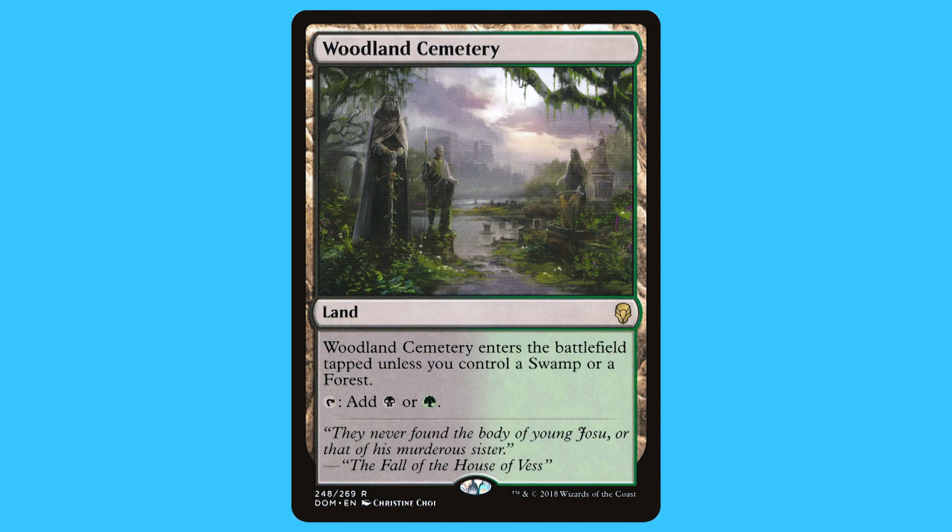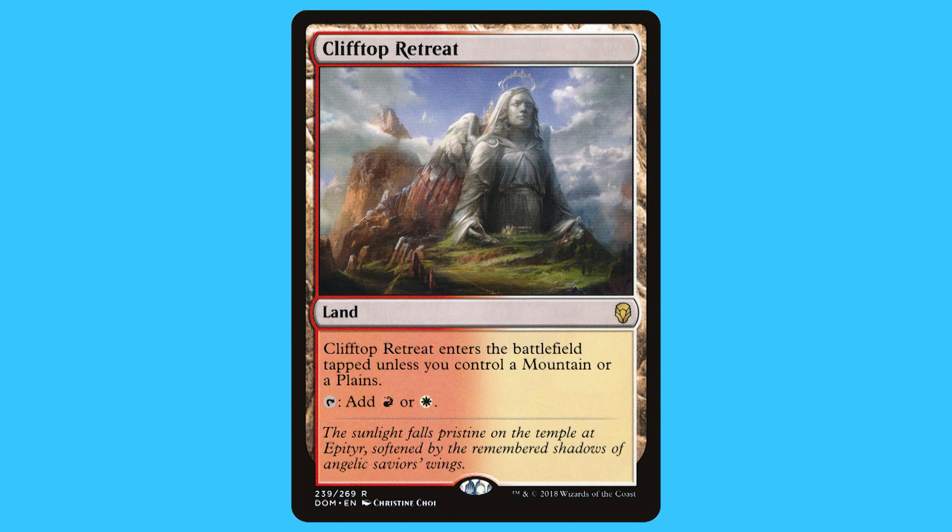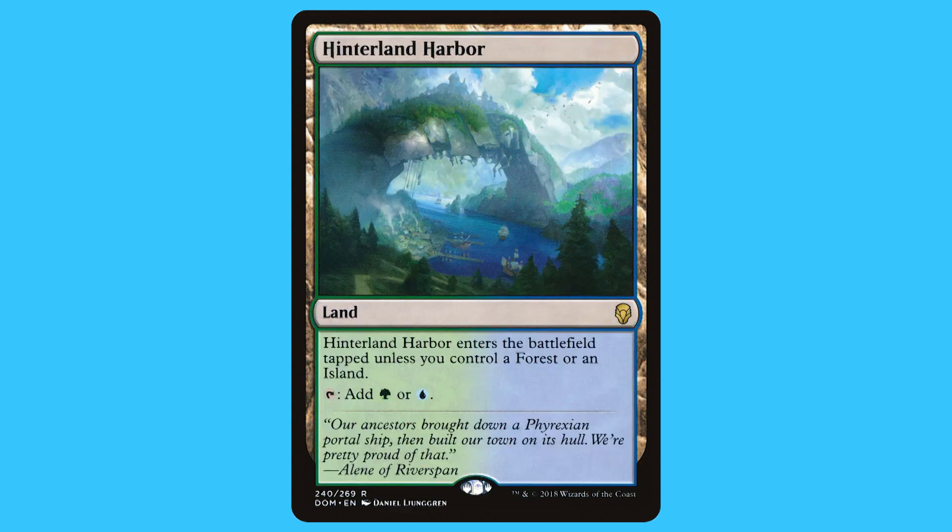Woodland Cemetery — it's a land that's a rare. Woodland Cemetery enters the battlefield tapped unless you control a Swamp or Forest, and it taps for black or green. Clifftop Retreat — it's a land that's rare. Clifftop Retreat enters the battlefield tapped unless you control a Mountain or Plains, and it taps for red or white. Hinterland Harbor — it's a land that's rare. Hinterland Harbor enters the battlefield tapped unless you control a Forest or Island, and it taps for green or blue.